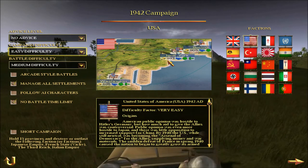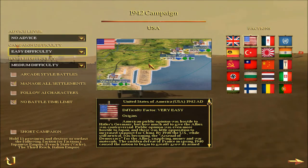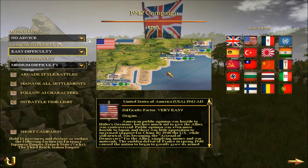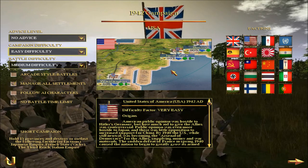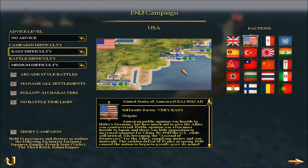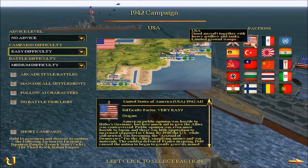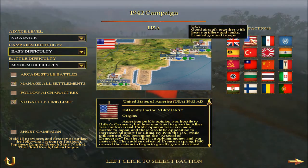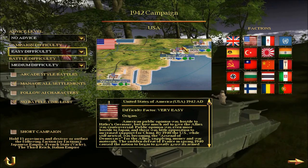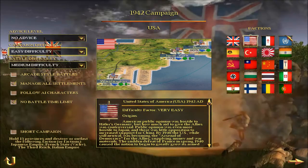Besides North America, the USA is holding Reykjavik — the capital of Iceland — some areas in the Pacific bordering Japan, and Casablanca or Morocco in North Africa, where they are about to fight the Vichy French, the Nazis, and the Italians. They have a few ships but most of their fleet has been sunk. The attack on Pearl Harbor was in December 1941, so they have recently lost their fleet.